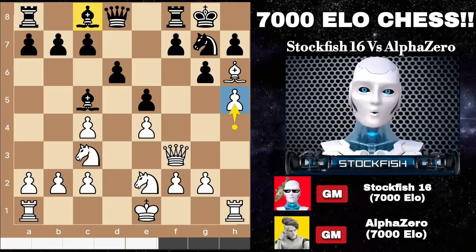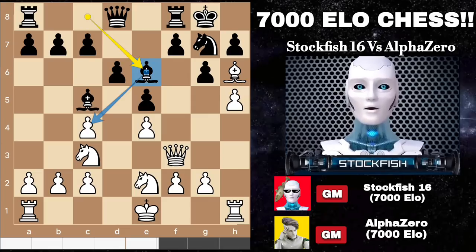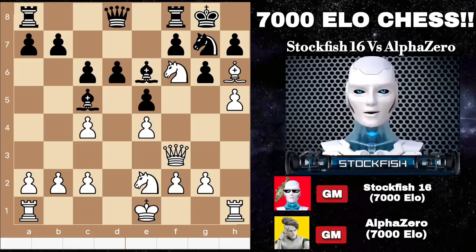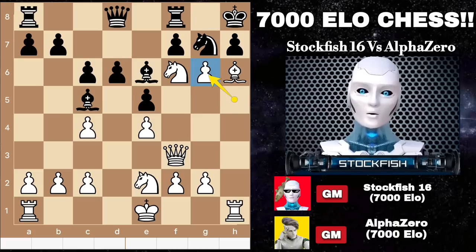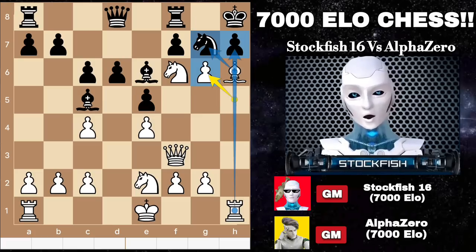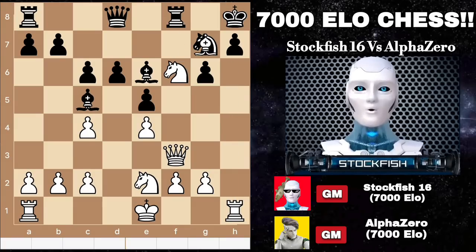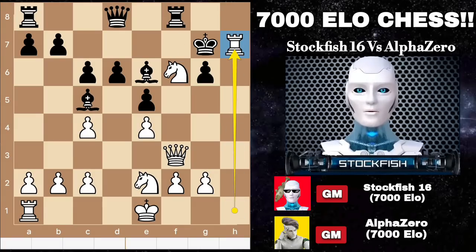If you play like a 200 ELO rated bot, let's say Be6, then Nd5 will come. You may play c6 to kick out the knight, then Nf6 check will come, king here, pawn takes g6 — threatening to capture the knight and target the pawn with a check. It will be a checkmate in 6 moves: f takes g7, bishop takes check, king takes, and rook takes h7 will be checkmate.